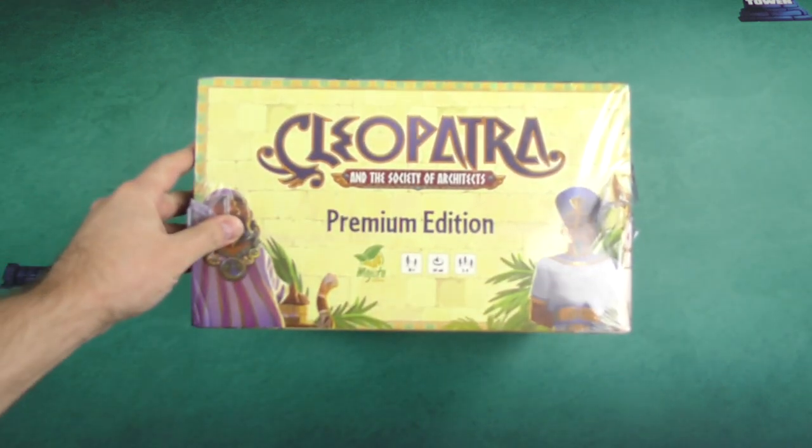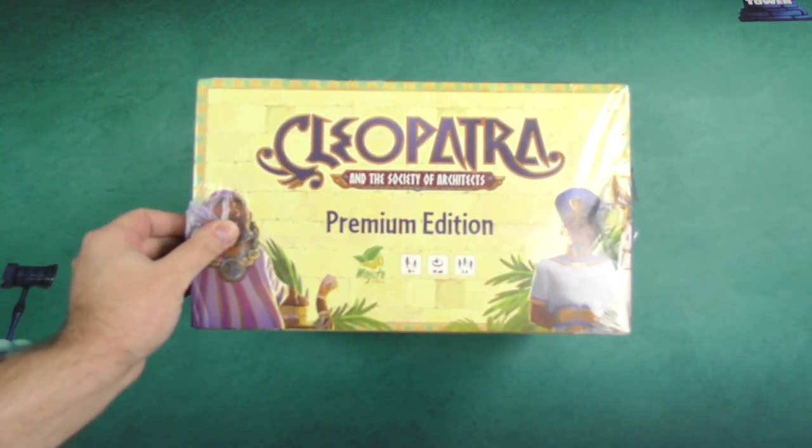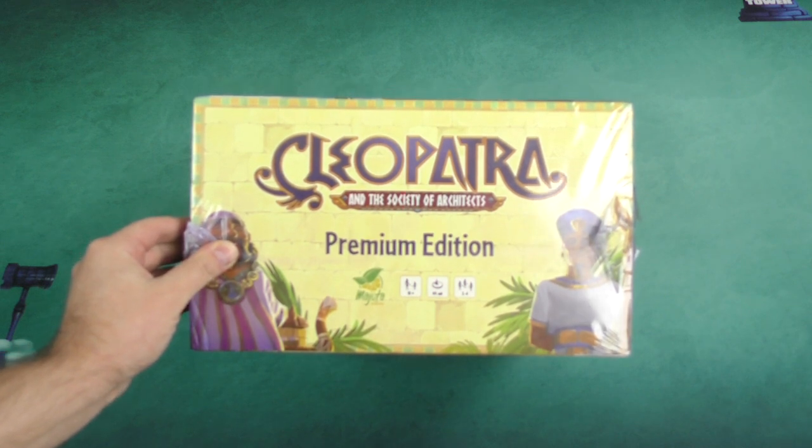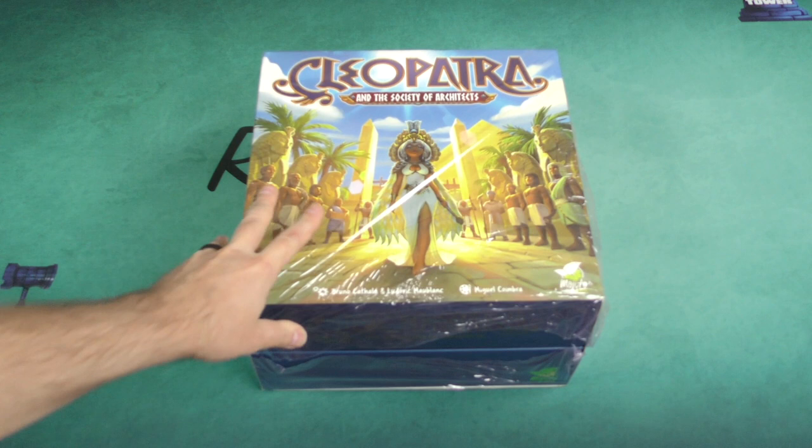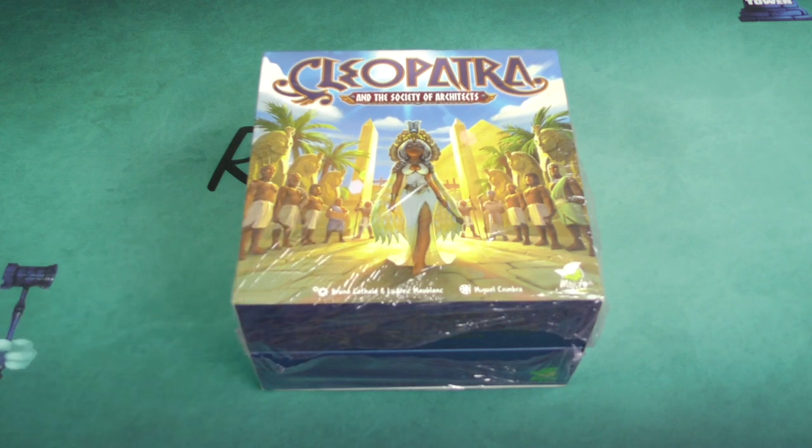Two to four players in about an hour. Now the original Cleopatra and the Society of Architects was released by Days of Wonder, and at the time — and actually in the years succeeding it — it was already considered to be one of the most impressive games component-wise. You used the box as part of the actual game board, and it had 3D plastic components. It is still to this day one of the most stunningly gorgeous games on the table.